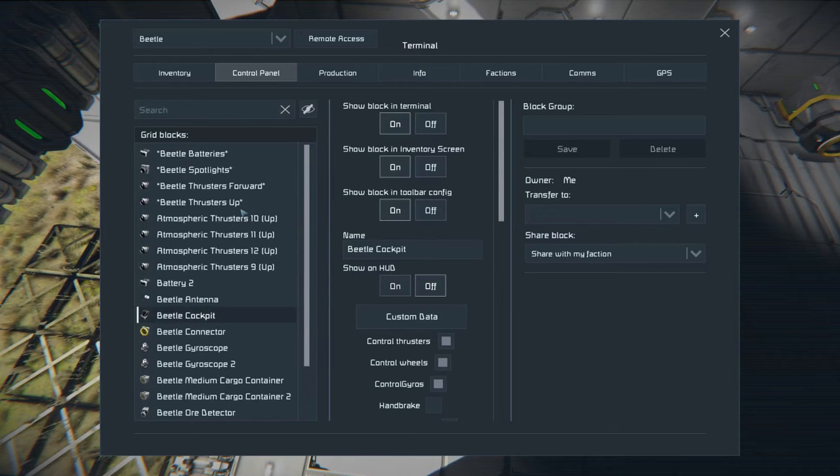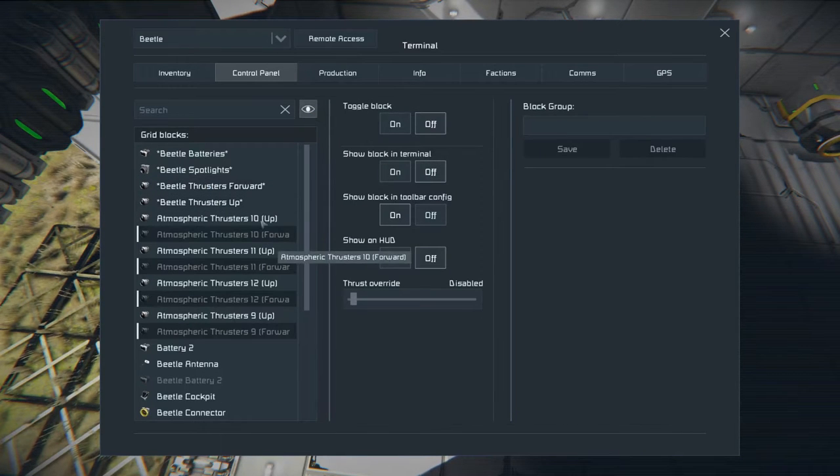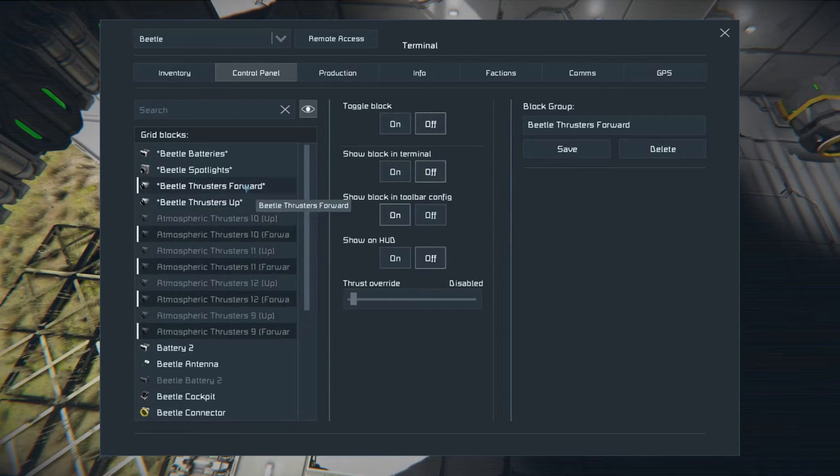The thrusters are not put onto the group yet — beetle thrusters up, beetle thrusters forward. They are all on, I just didn't want to show them. Cool.